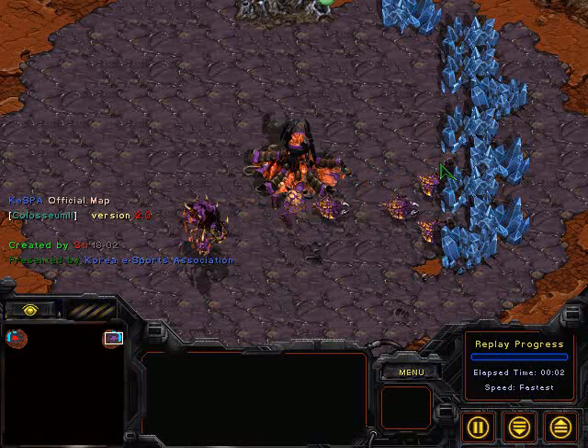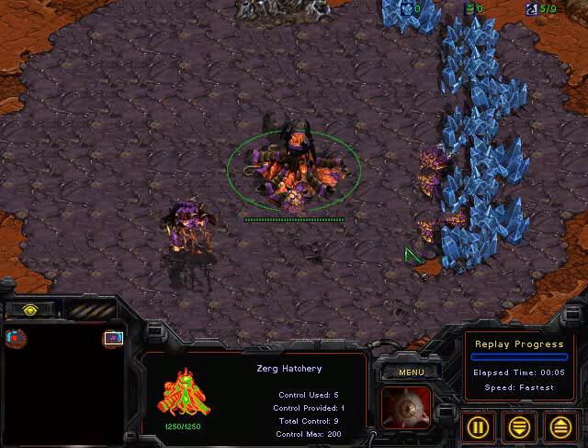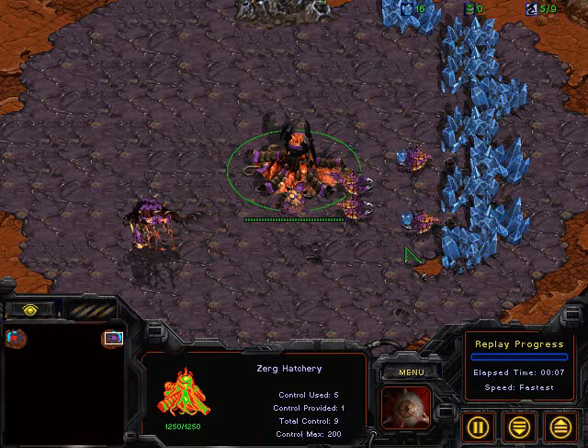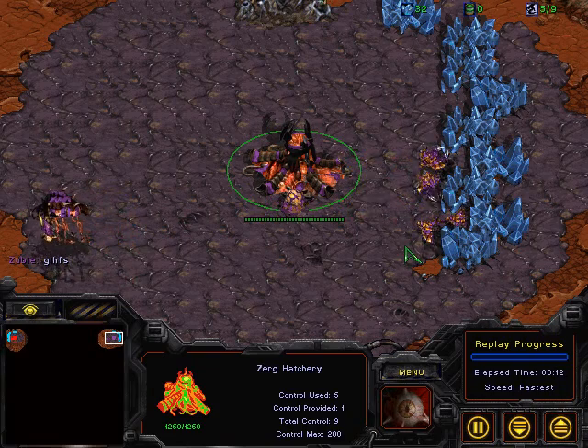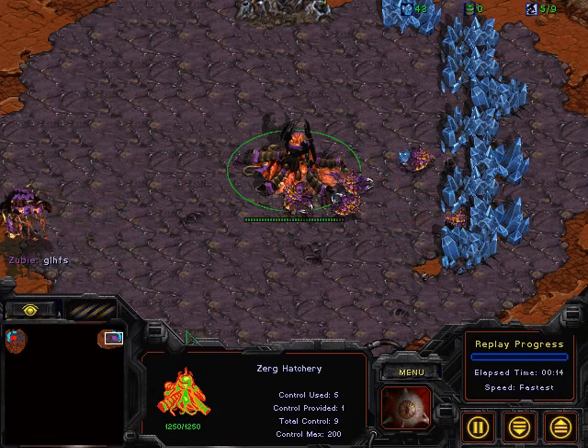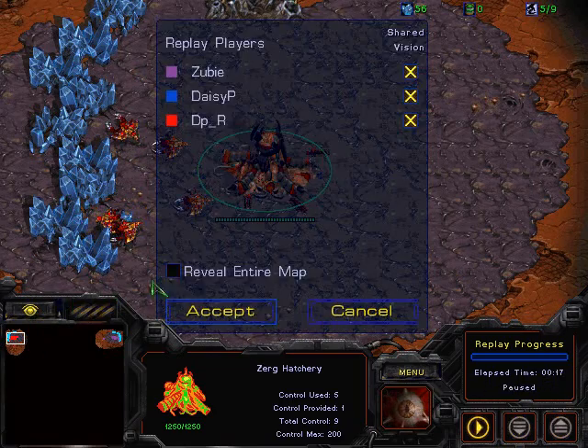Hey guys, welcome to another commentary done by Diggity. We have Zuby starting in the upper right-hand corner as the random Zerg — he went random, got Zerg, starting purple in the upper right-hand corner. He's from the Royal University of Sweden, so I believe that's who he's representing. Upper left-hand corner, we have Peking University represented by DPR, and this is going to be on Coliseum.